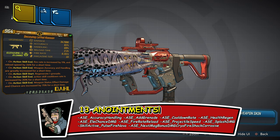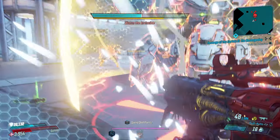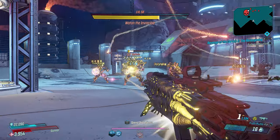We have 13 anointments: ASE accuracy, handling, add grenade, cooldown, health regen, elemental chance, damage, fire rate, reload, projectile speed, splash damage, skill active pulse, and a fire nova. On next mag bonus it does cryo damage, fire damage, shock damage, and corrosive damage — 13 elements total at your disposal. Coming out of Iron Bear, activating all 13 anointments, taking Wotan's shield down instantaneously.